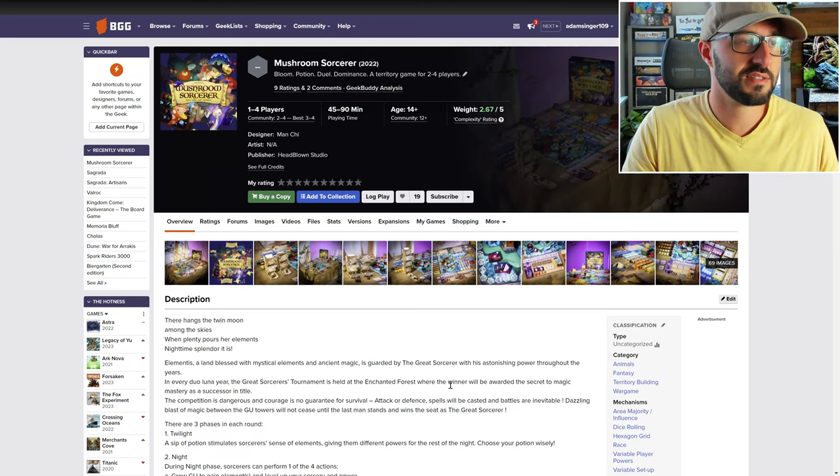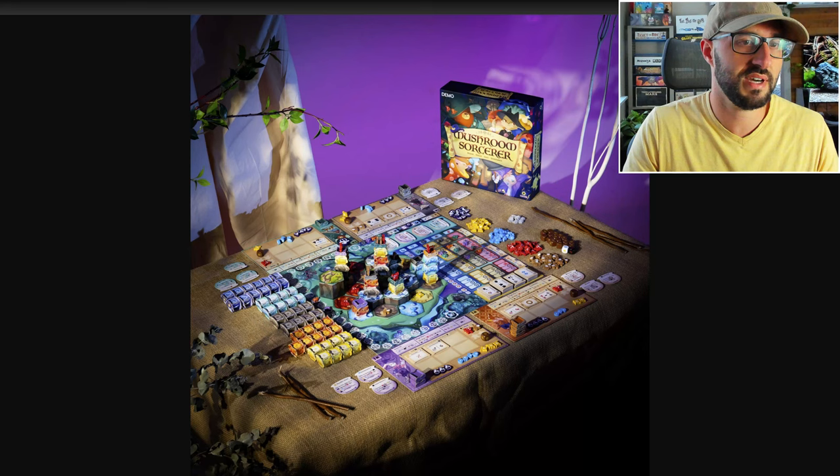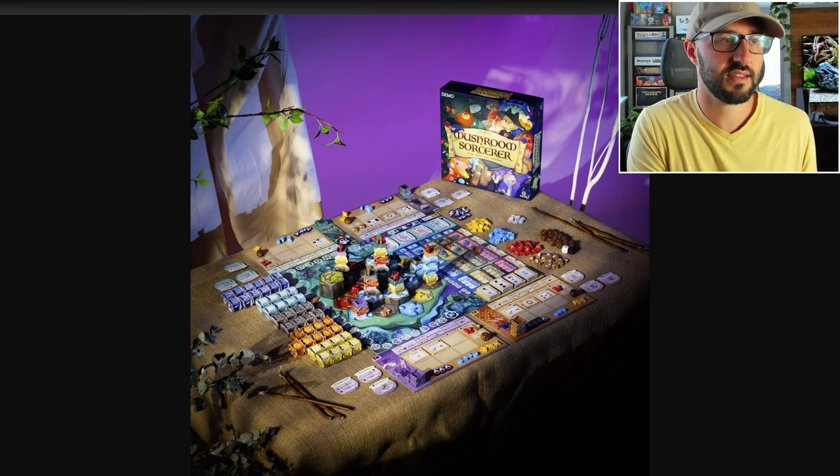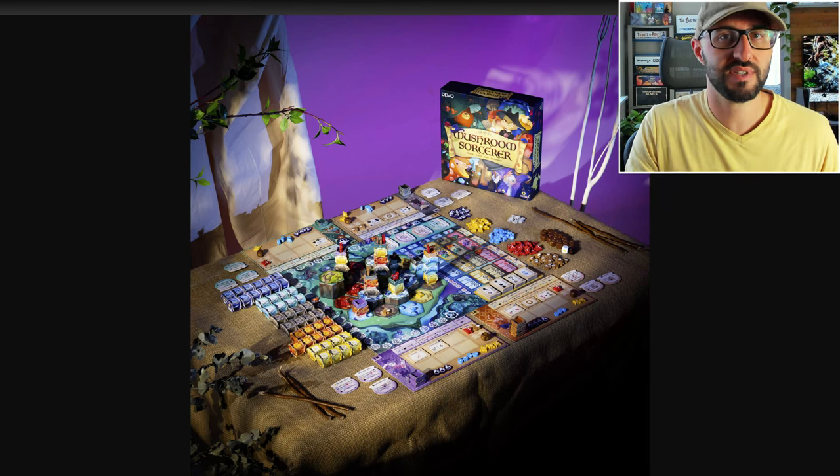This is a game of area control and resource management that takes place on a 3D randomized map. The way that you win this game is either be the first to gain 30 influence or be the first to control a certain amount of areas by building your towers.